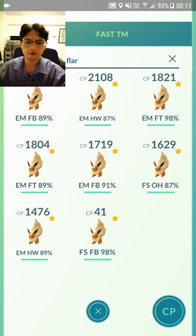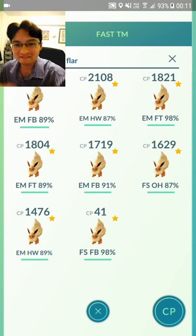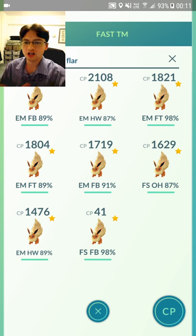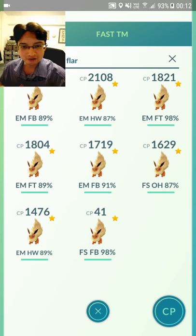I've got Ember Fire Blast and Fire Spin Fire Blast — 98% IV with 41 CP. Just a very cool Flareon that I can never use. Flareon — this is definitely the Flareon that you want: Fire Spin Fire Blast. Fire Spin Fire Blast isn't that much different from Fire Spin Overheat, to be honest. Overheat does have much higher DPS though. I will be getting my Overheat Flareons eventually, but not right now.